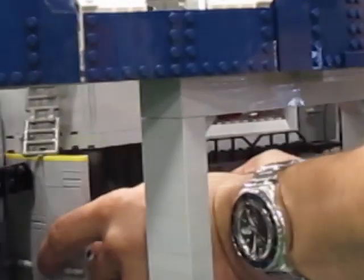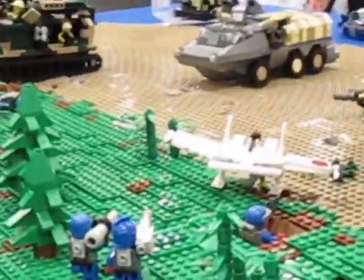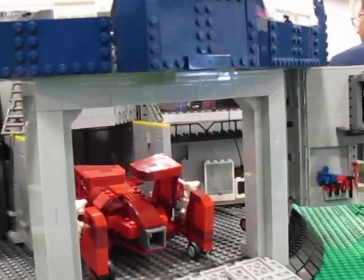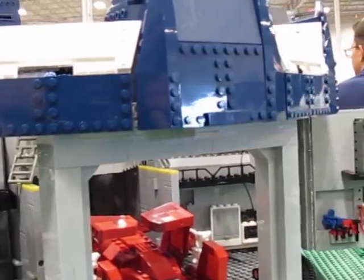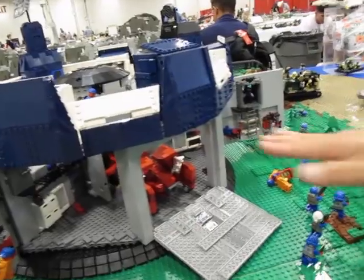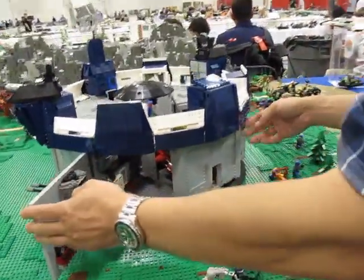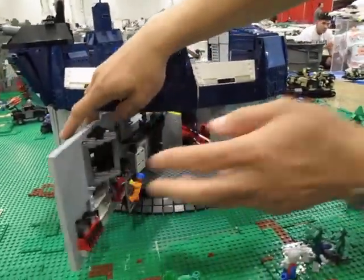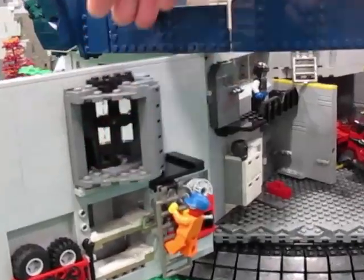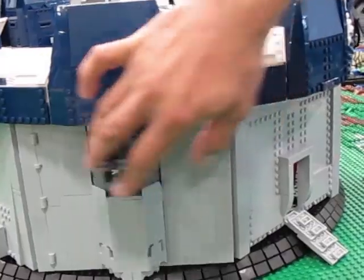The doors will open like this, and that way the plane can go that way - for refueling and rearming and things like that. It can just land and taxi in that way. And these guns on the outside - on the inside, that's kind of what they look like. They have a spot for a minifig to sit there, and they each have a 90-degree arc of coverage.